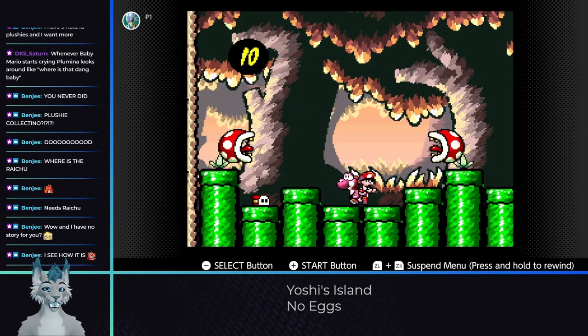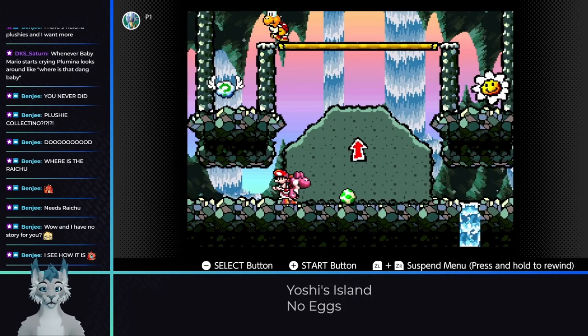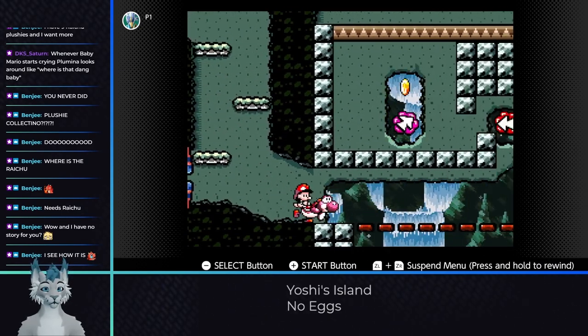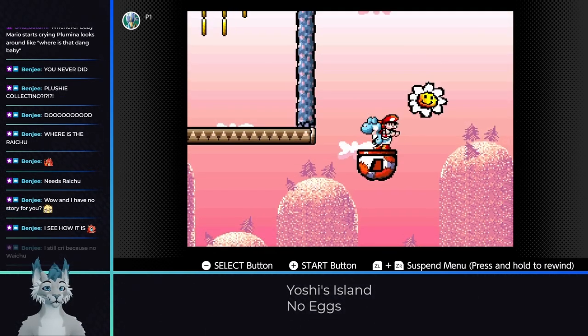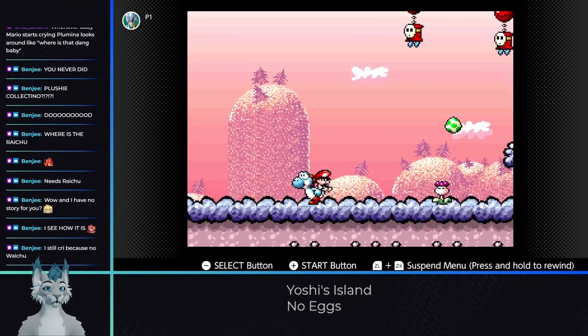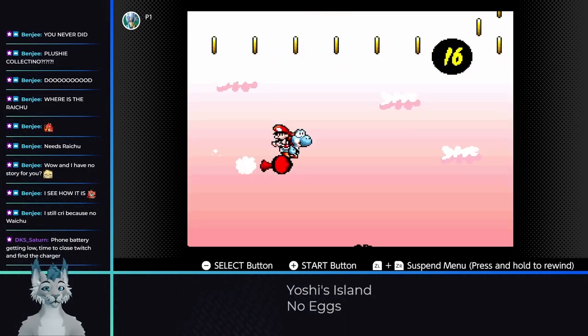4-2 has one section with two piranhas, but we can grab nearby enemies to take them out. In the underground there's an egg on the ground, but it's easily hopped over and the rest of the stage has no obstacles for us.